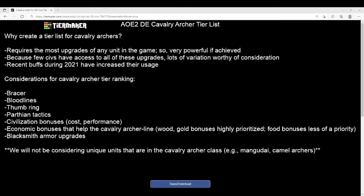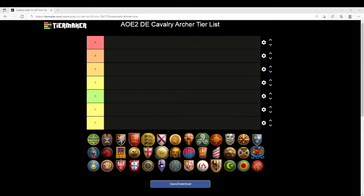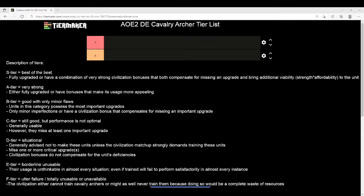It's worth noting we will not be considering unique units in the Cavalry Archer class — so Mangudai, Camel Archers — we're going to keep those out because they make comparisons extremely messy. We're going to be talking about the Cavalry Archer and its upgrade, the Heavy Cavalry Archer. Because this unit has so many upgrades and therefore so much variation, we're going to need an expanded tier list. S tier is best of the best: these units are fully upgraded, and they often have very strong civilization bonuses. If an upgrade is missing, that civilization's got to have really strong bonuses that more than compensate.